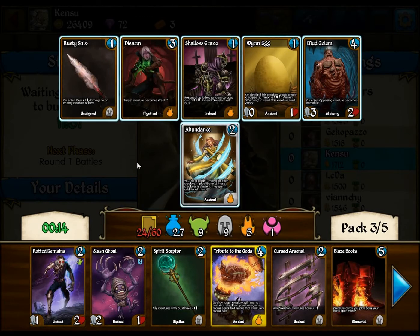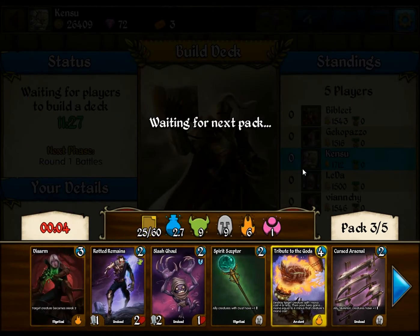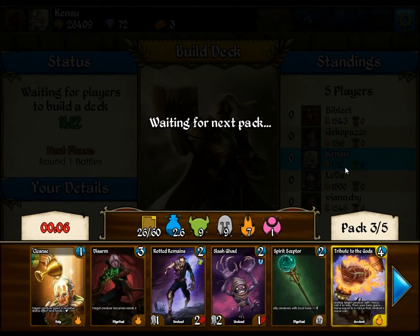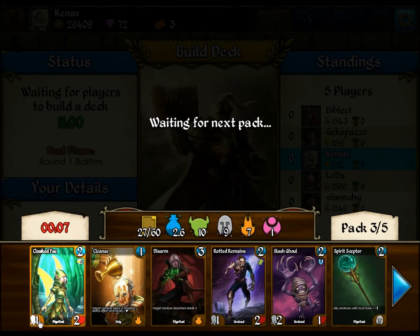Choice is here: Abundance, Disarm, or Rusty Shiv. I think I'm gonna take the Disarm, trying to diversify my removal. Cleanse in Ancient Beads, so I'm just gonna pick up the Cleanse. Probably won't play any of this stuff. I'll pick up the Clipped Fae — it's not terrible. Two resist, one-two for two.